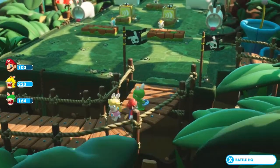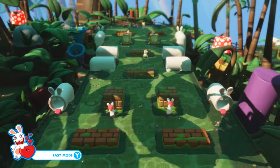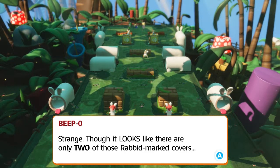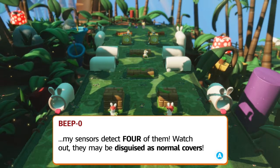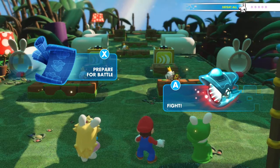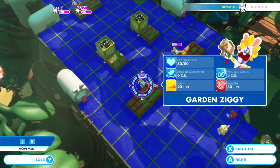We are about to enter our next battle here in level 1-4. Our goal once again is going to be to defeat all. We have lost quite a bit of health last time around, so I think we'll be good though. It looks like there are only two of those Rabbid marked covers, but sensors detect four of them — they may be disguised as normal covers. Let's prepare for battle first.